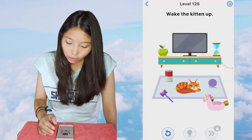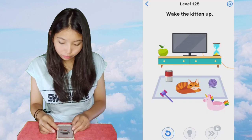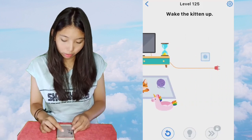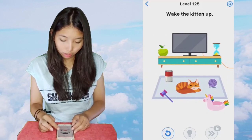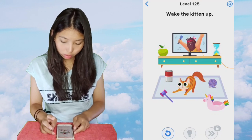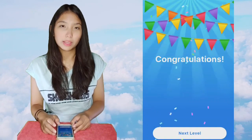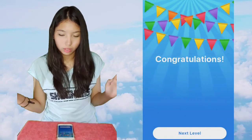Next is 125, wake the kitten up. We have a plug — plug it in. Then press on the TV to turn it on and the kitten will be jumped — scared.